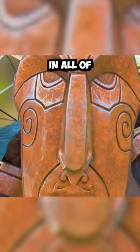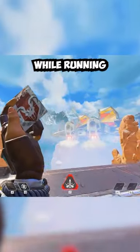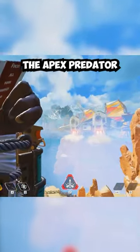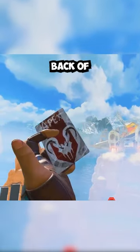These are the rarest heirloom animations in all of Apex Legends. First up, we have the Valkyrie heirloom draw animation while running, where she pulls out the Apex Predator calling card that Bliss gives to Legends as an invitation to the games. If we slow this down, we can read what's on the back of the card, which says: focus all your energy to one point.